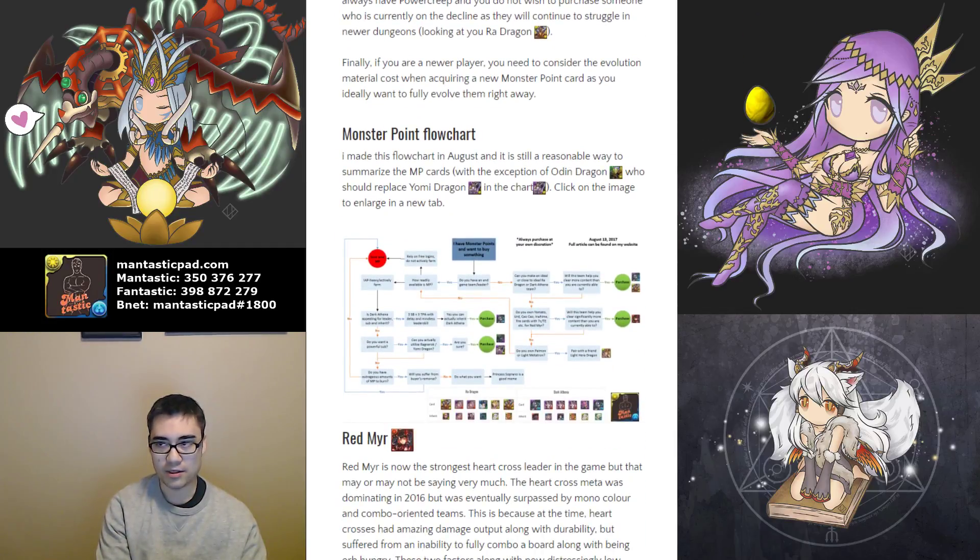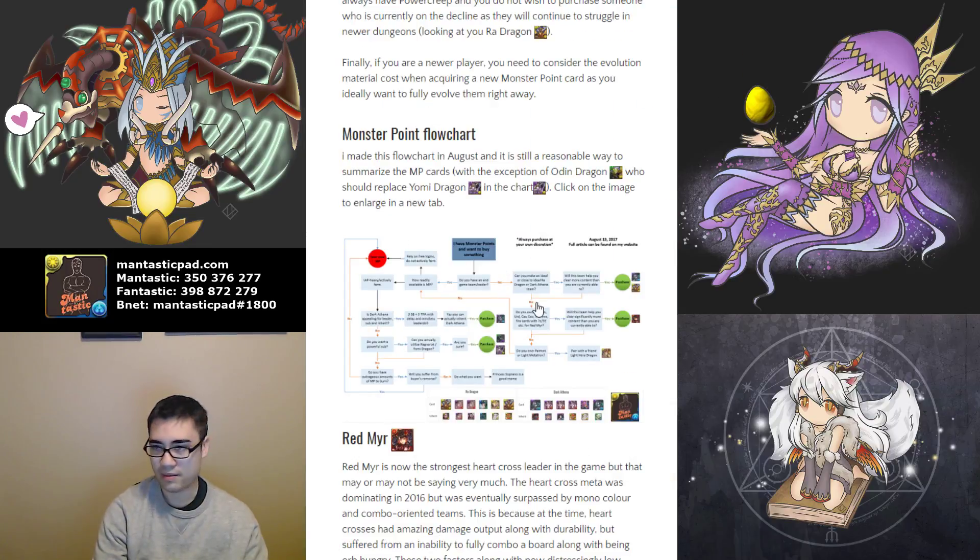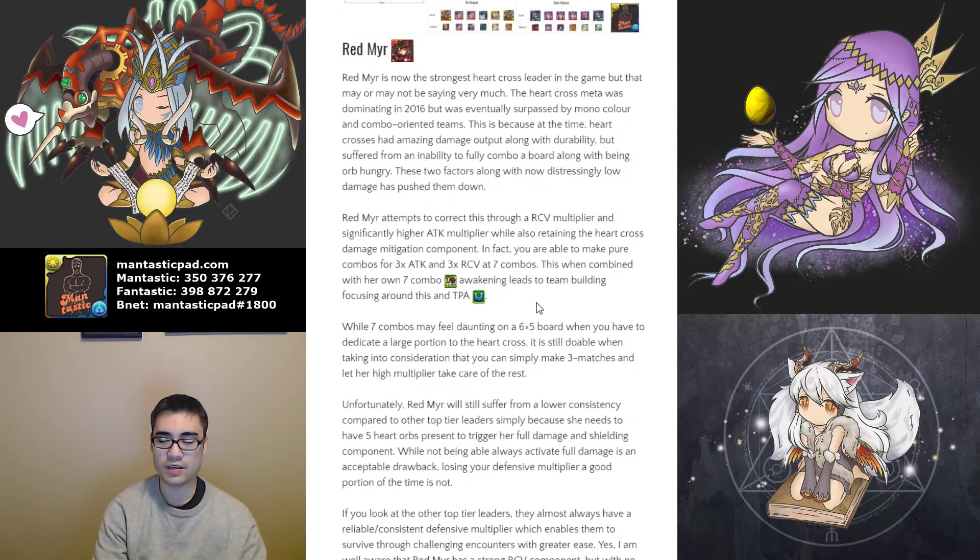I did make a Monster Point flowchart in a previous article. It's reasonably up to date — the only thing you should really replace is Yomi Dragon with Odin Dragon and maybe ignore the Dark Athena and Raw Dragon at the bottom. But regardless, it's still a reasonably competent Monster Point flowchart. You can click on the flowchart to take you to a bigger window so you can see it. So let's go into more detail on each of the two Monster Point cards that have been released.